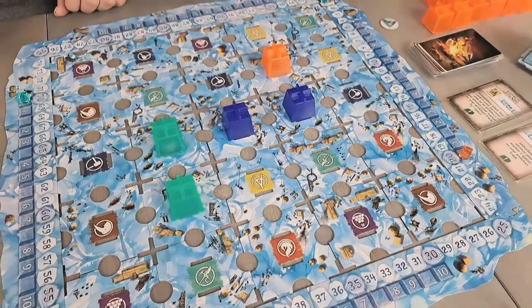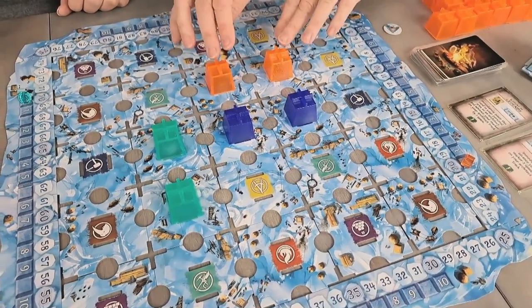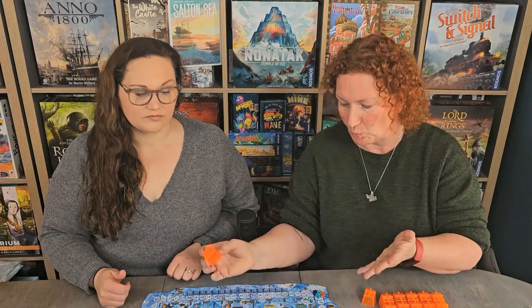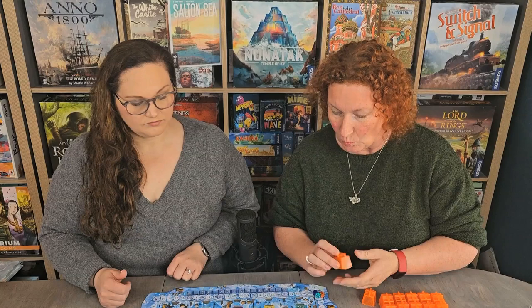It's really important that you think about where you're going to place your ice block, because you're going to get different scores for different things. For example, if I were to complete a square I would be getting some points for completing that square. I might want to be working towards completing a line, in which case my little block would be moving up my architect track. I might also get special abilities depending on where I place it.